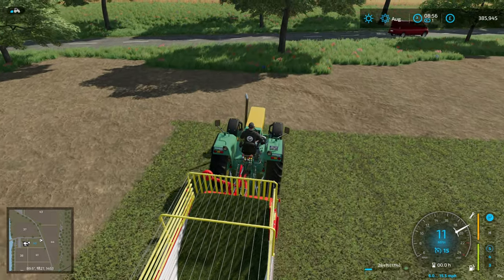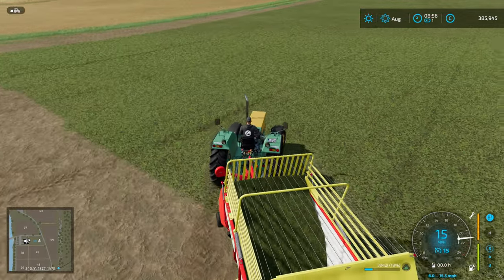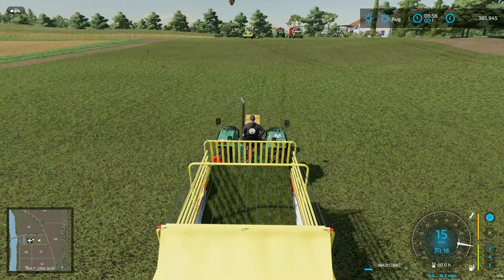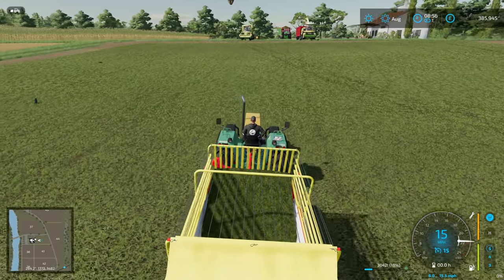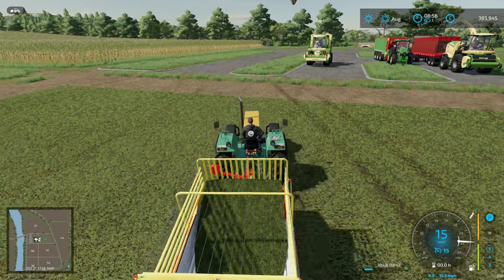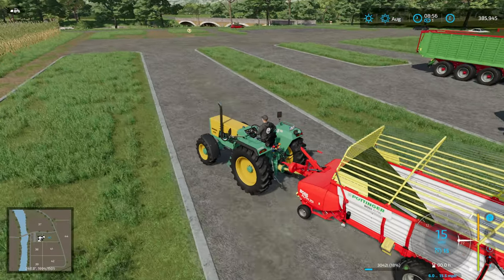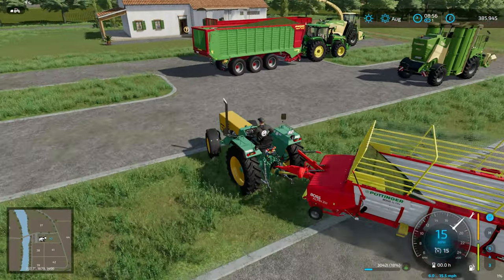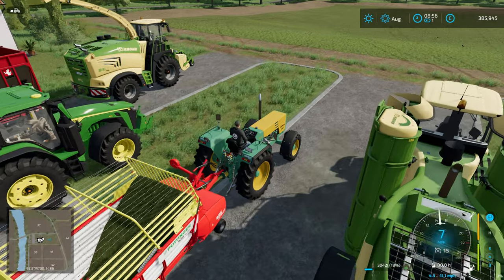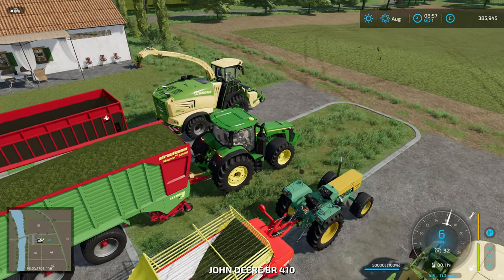We've got the little Fendt Farmer because it's a cool tractor, with one of the small base game forage wagons — in theory we only need about 3,000 litres of space. The answer is that we got 3,042 litres, so there is an 11-litre difference. That is within the margin of error in the game. So the headline result is: pickup headers and forage wagons give you the same amount of grass once you've mown it with a mower.